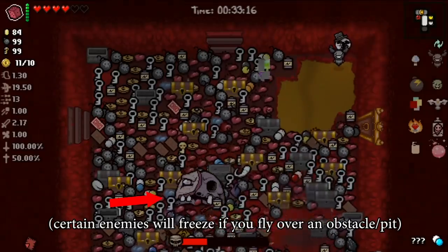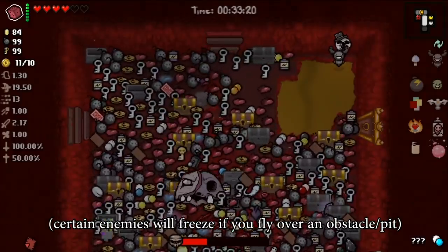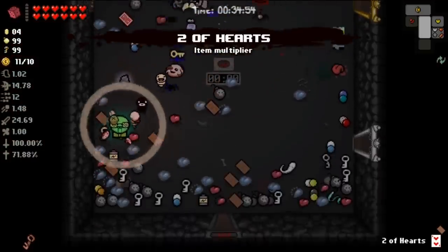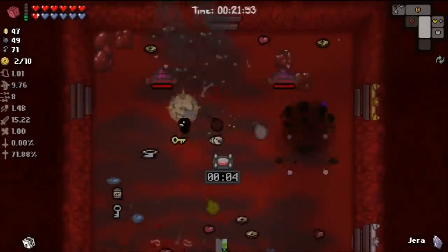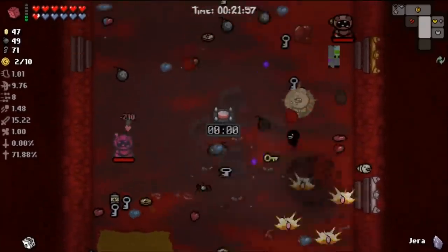If there are enemies in the room, the GB Bug can be good in a cluster, as it has a chance to reroll pickups into pedestal items, and when the floor is covered in items, that makes this chance much more likely. Greed mode, obviously, is best for this. Generally, a CFS is much messier and more tedious than some other kinds of game breaks, but it's fun in its own right.